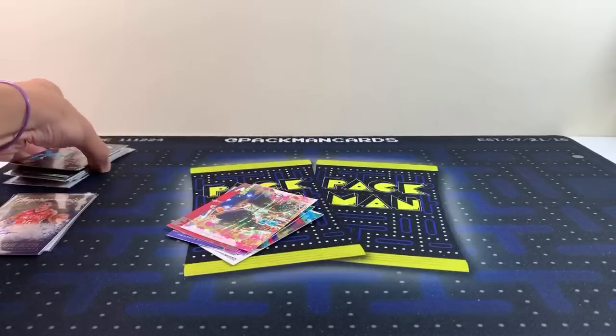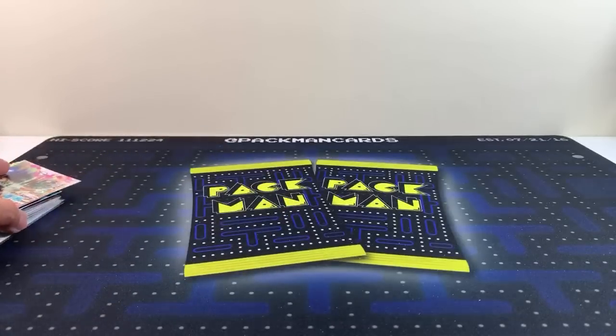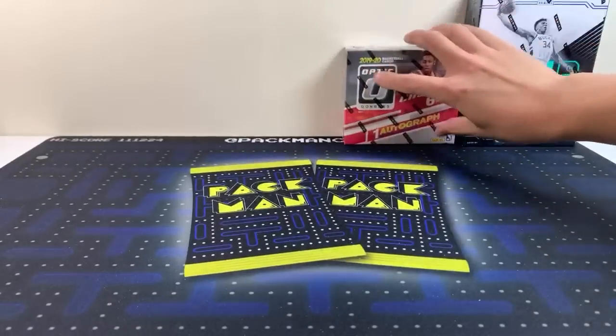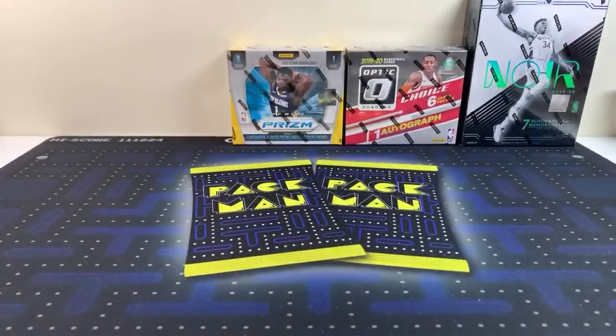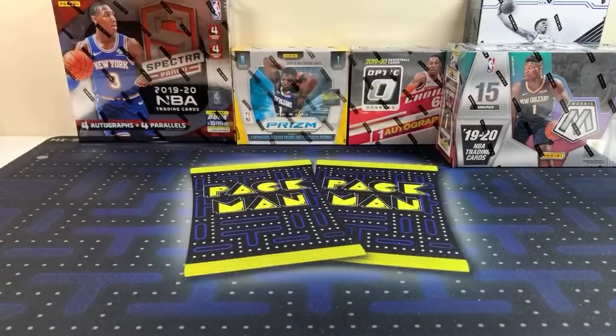Right up next is the high-end five-box mixer. It's crazy — risk it for the biscuit, but if you hit something big there's big stuff in there. Noir, Optic Choice, Prism Choice, and Spectra — which can be huge or average. I haven't seen any terrible boxes of Spectra. Let me get those ready to random and we will get started.